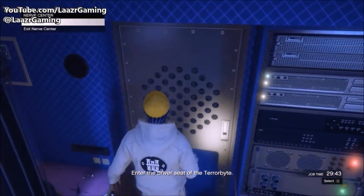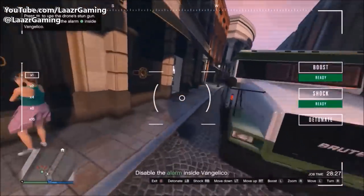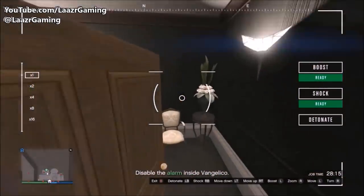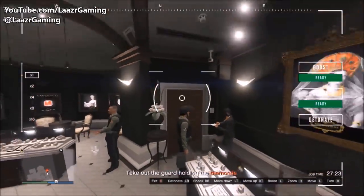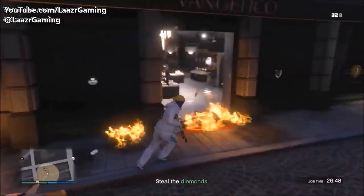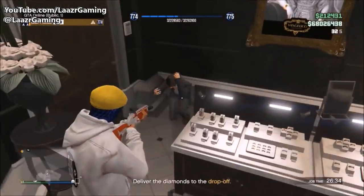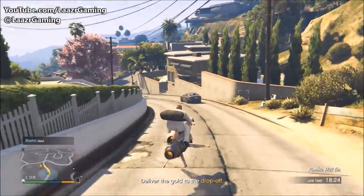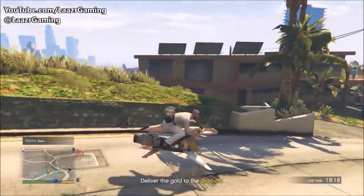From there I head back onto my Terrorbyte and launch another client job of my choice — I'll link the full breakdown video in the description. A lot of them earn around $60,000 each. My second preferred client job is 'Diamond Shopping,' which is very similar to Robbery in Progress. You make your way to the jewelry store, take out the robbers, collect the goods, and drop them off at the drop-off point, earning another $62,000. From there I rinse and repeat — source the car, sell the car, do Headhunter, and by that time the cooldown on the first client job has ended.